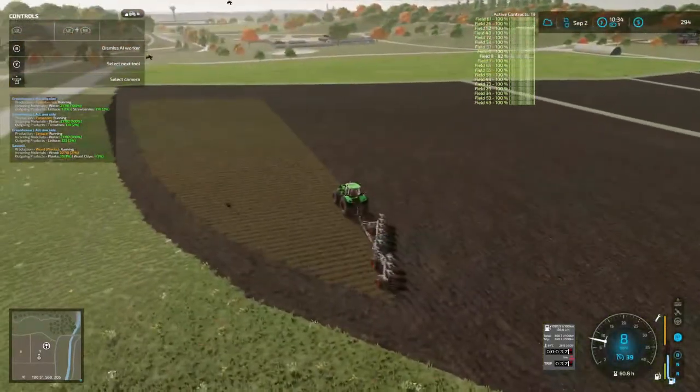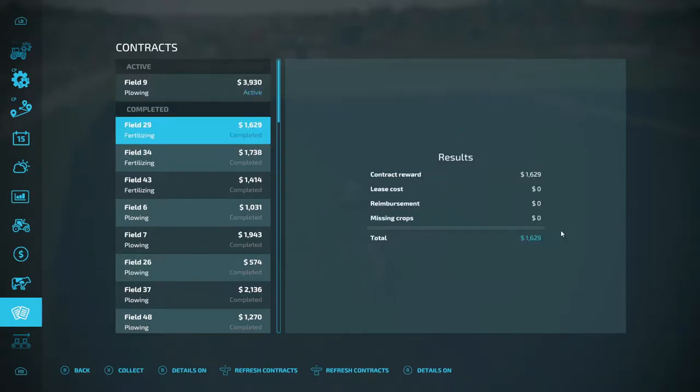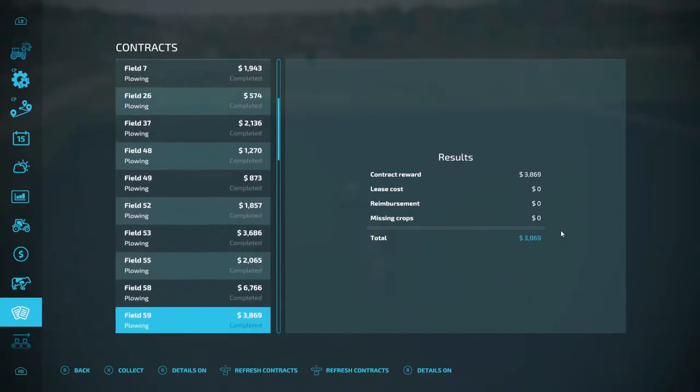While he's doing that we're going to go into this page here. As you can see, Field 9 — 82 percent. And this is the ones we got completed, folks. Fertilizing, plowing — one. As you can see, we have a lot.